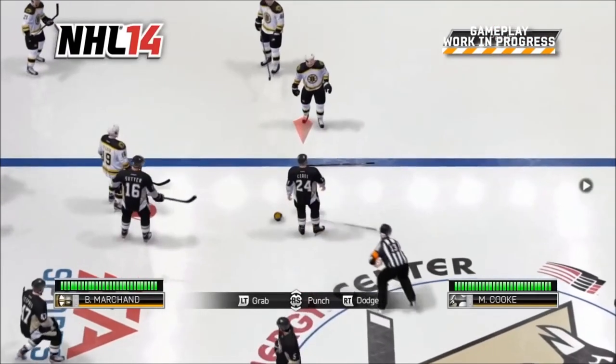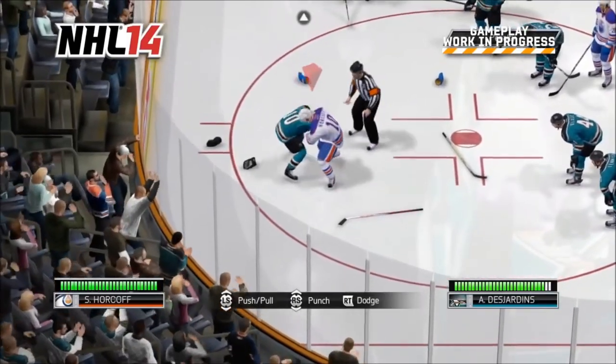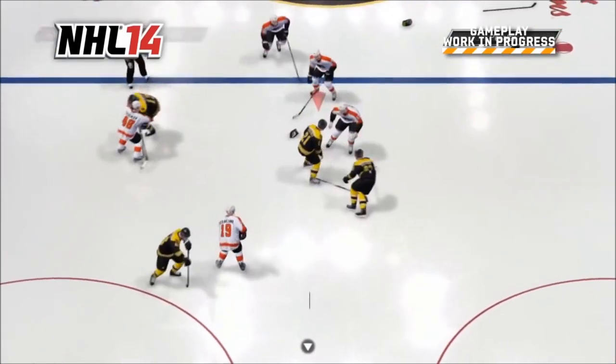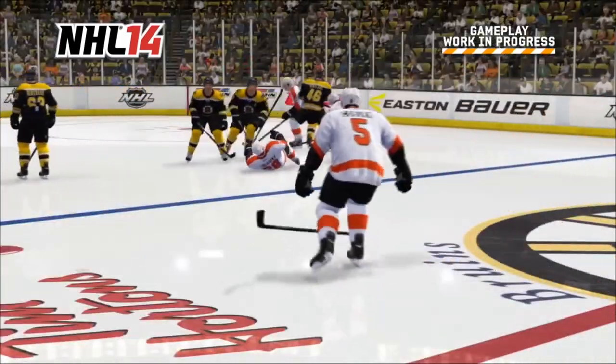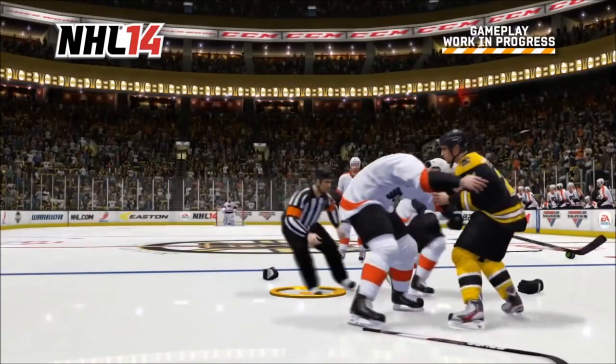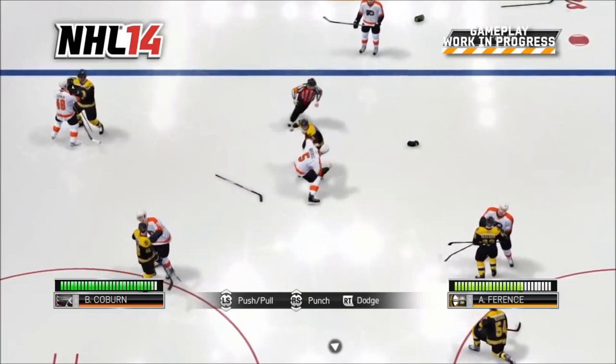The Enforcer Engine delivers fights in a brand-new third-person presentation, and they are a direct result of what happens on the ice. Watch here as Bruins defenseman Andrew Ferentz lays out Flyer superstar Claude Giroux after the whistle. The AI responds to the hit, and Braden Coburn goes after Ferentz to settle the score. As the fight starts, every player on the ice remains live, and you'll see other players pair off.